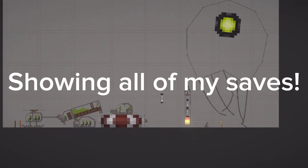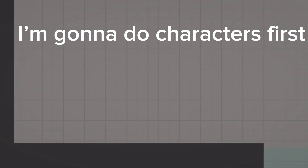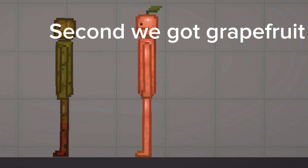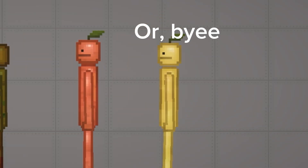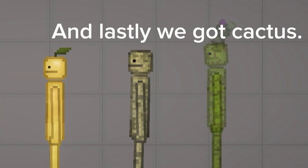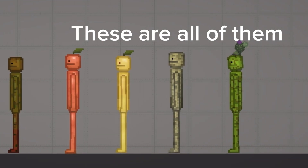Showing all of my saves. I'm gonna do characters first. First we got moldy fruit, second we got grapefruit, third we got lemon, or whatever you want to call it. Fourth we got cantaloupe, and lastly we got cactus. These are all of them.